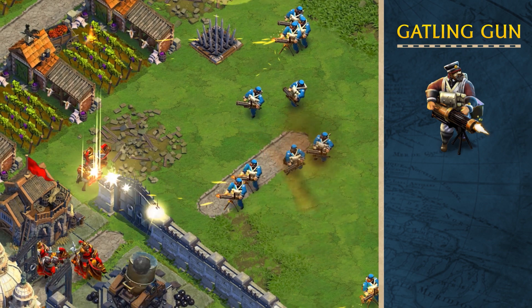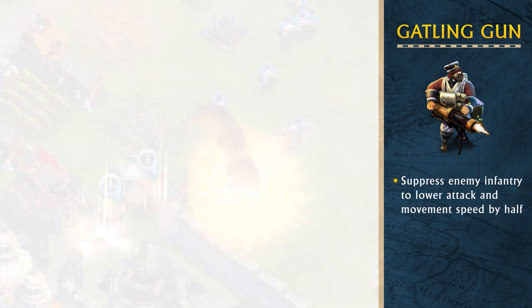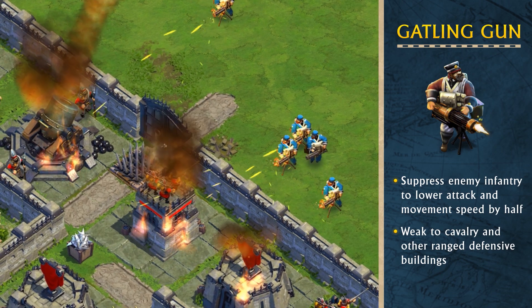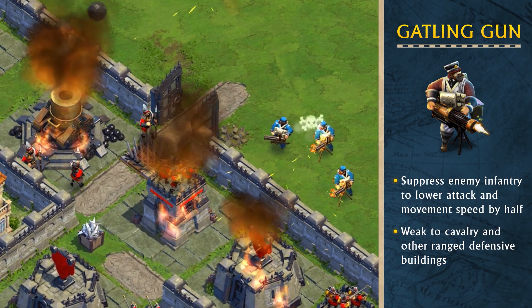With a high rate of fire, the Gatling Gun is a fearsome attacker that cuts through enemy defenses. With a wide cone of fire, the Gatling Gun shoots over walls and suppresses infantry.